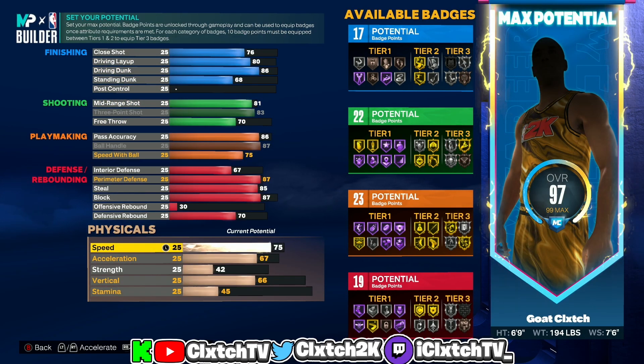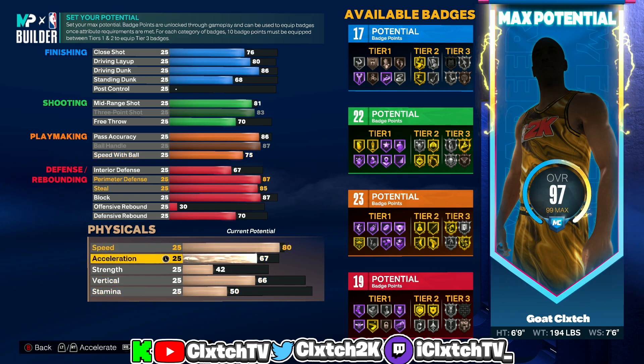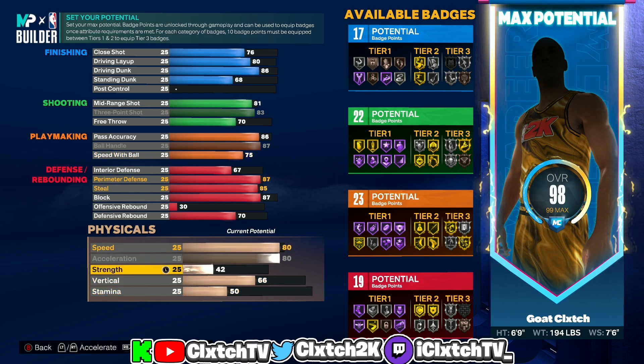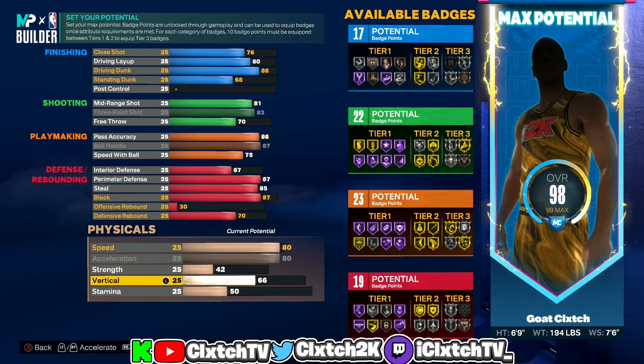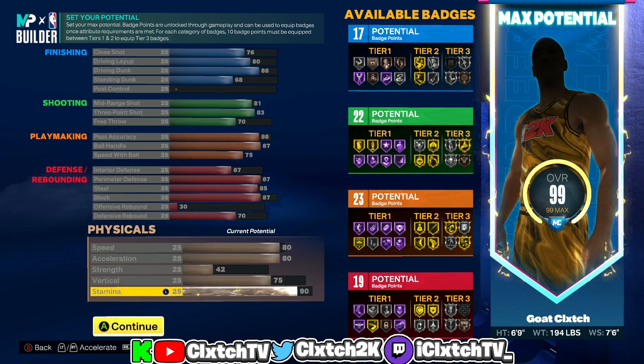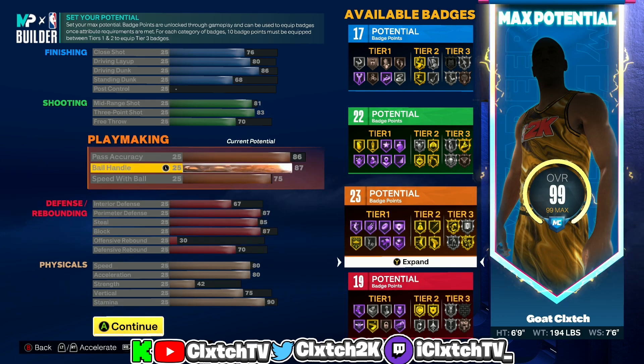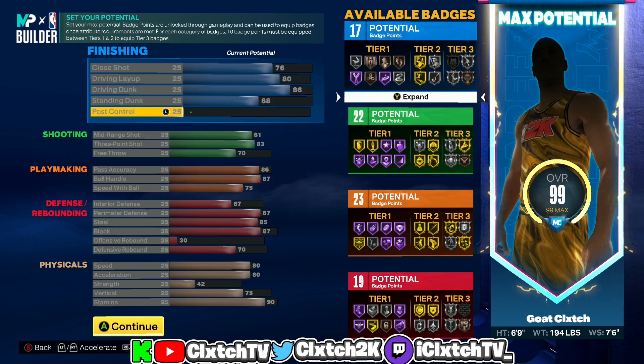Moving on to physicals: speed goes up to 80, acceleration maxed out to 80 — that's really all you need. We have an 86 driving dunk so you do need a 75 vertical for pro driving contact dunks. The rest goes into stamina, giving you 90 stamina. As you can see, this build has 17 finishing badges, 22 shooting badges, 23 playmaking badges, and 19 defensive badges — really good defense, playmaking, high pass accuracy, solid shooting, and contact dunks.